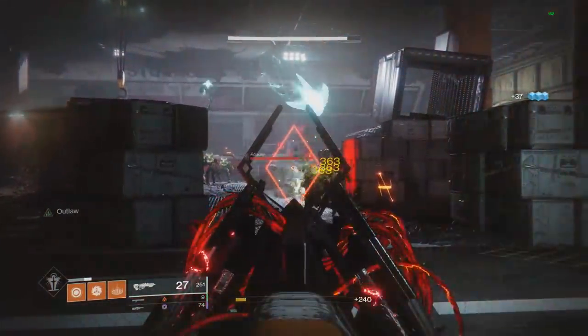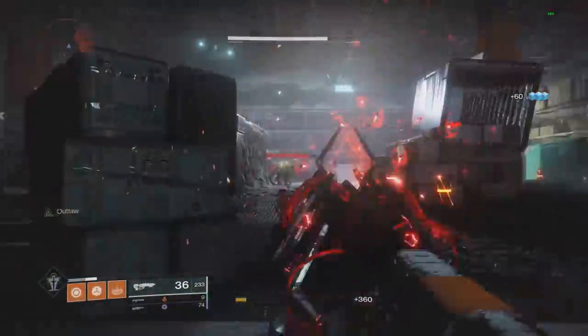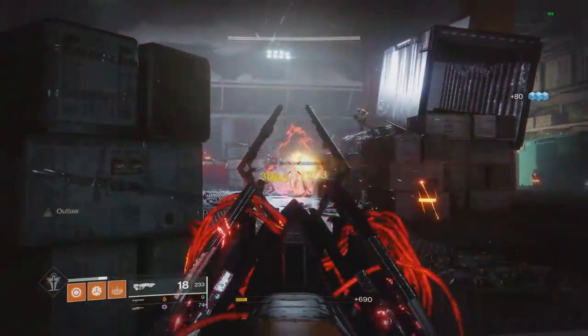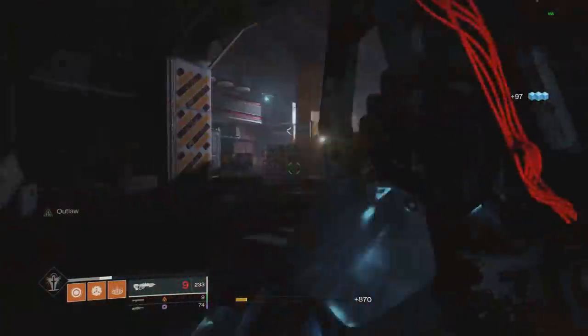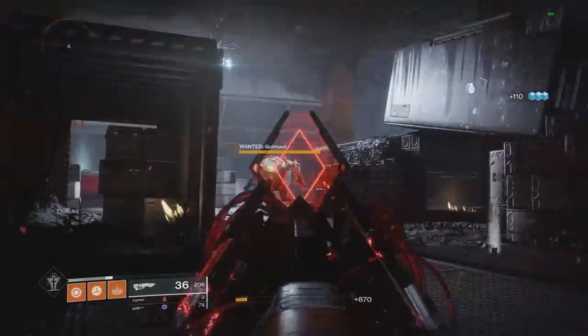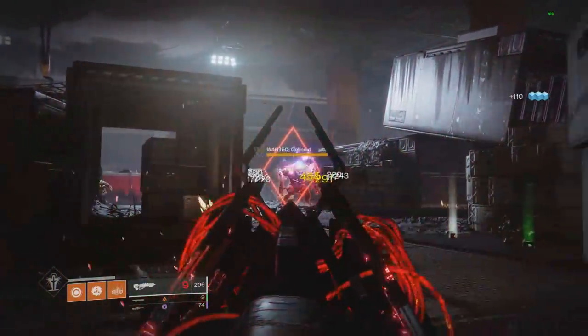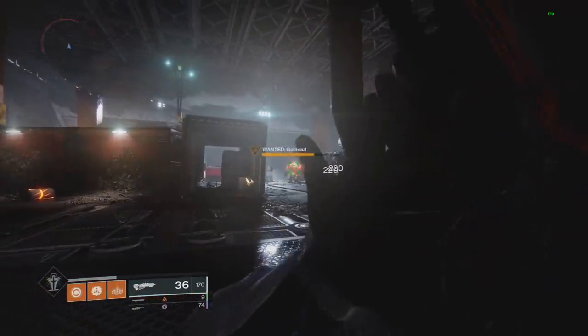Starting to look at the weapon, it does a lot of things. Whenever you get a precision kill or two rapid hits on the same enemy, it creates SIVA nanites which then go towards any nearby enemy, do a lot of damage on impact, and if it doesn't kill the enemy it buffs the weapon's own damage from Outbreak Perfected, increasing the damage over and over again.